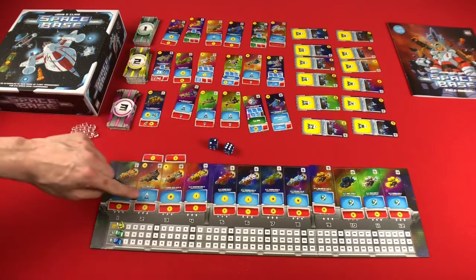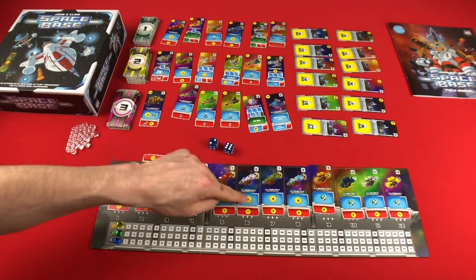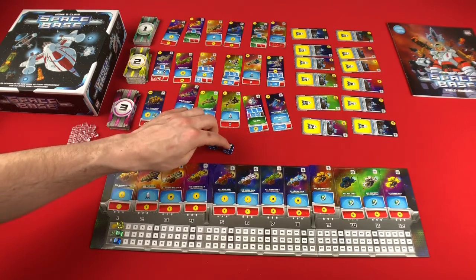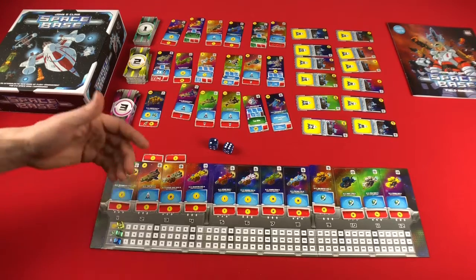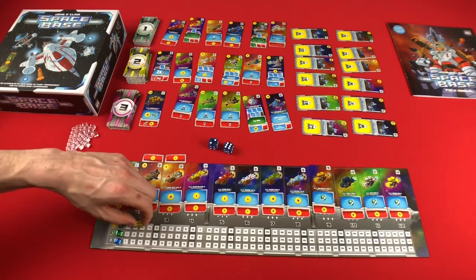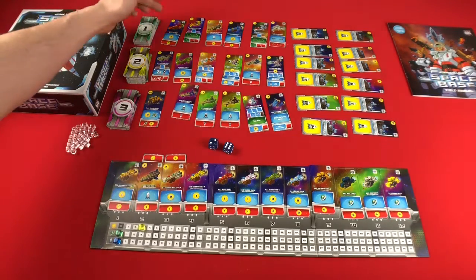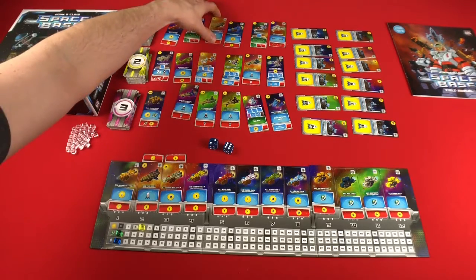The two would give me one point — that's what the rocket symbol is. The six would give me one money, or the eight would give me three money. So maybe I decide it's the beginning of the game and I need to get some income going — I'll take one, two, three, and then I can buy anything costing up to three. Right now this is the only card that's available.